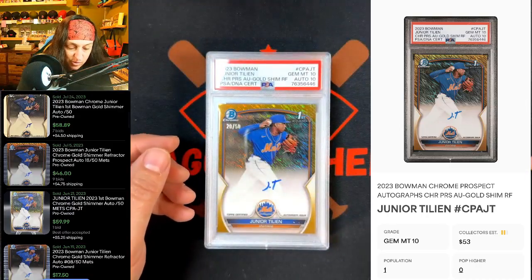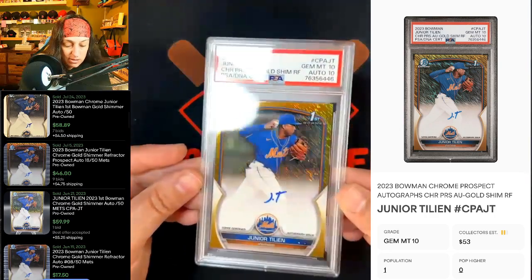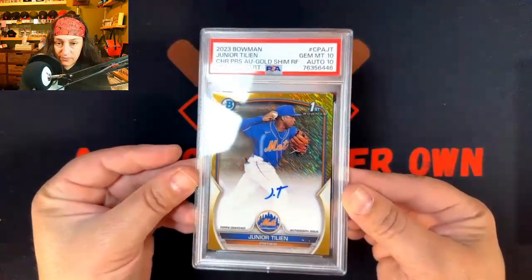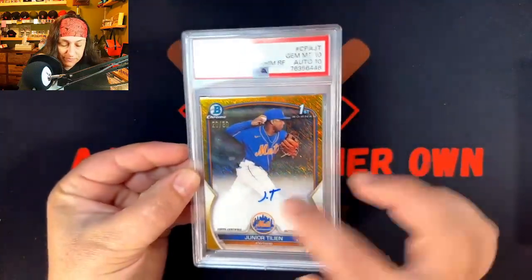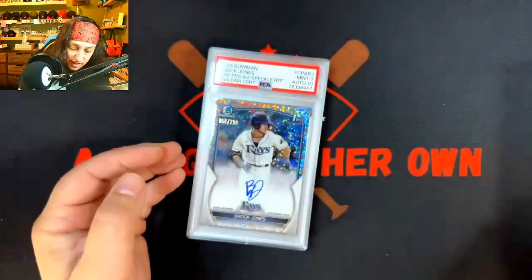Alright, we got a 2023 Bowman JT Tillion. This is the Gold Shimmer out of 50. Not much of an Auto there, JT, but 10-10 on this. Not too shabby.